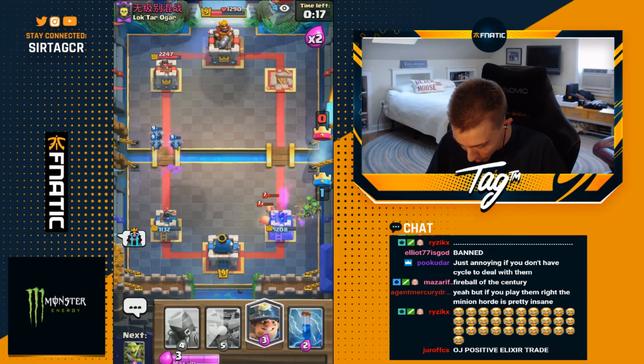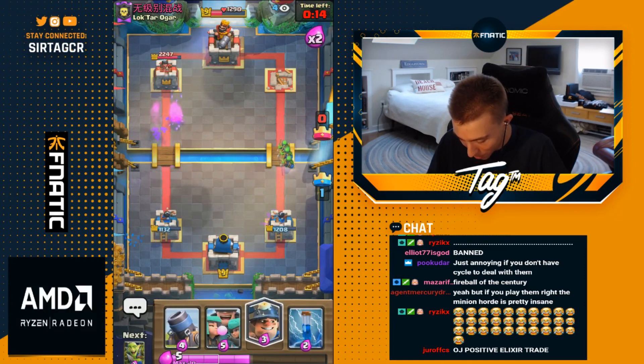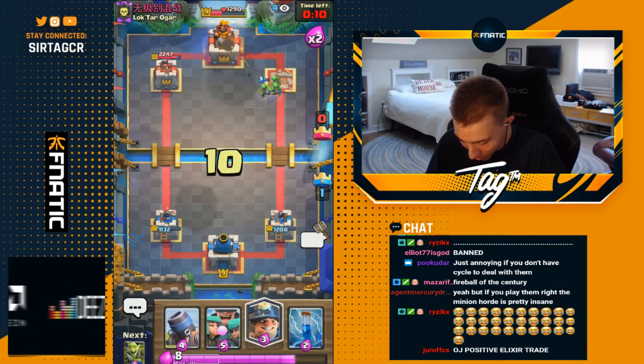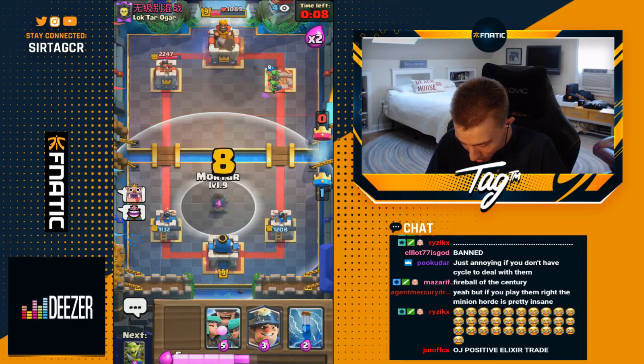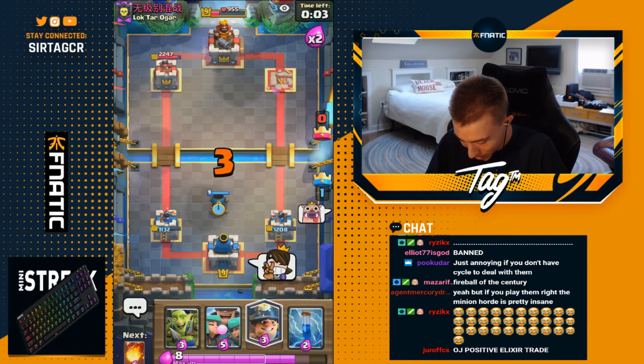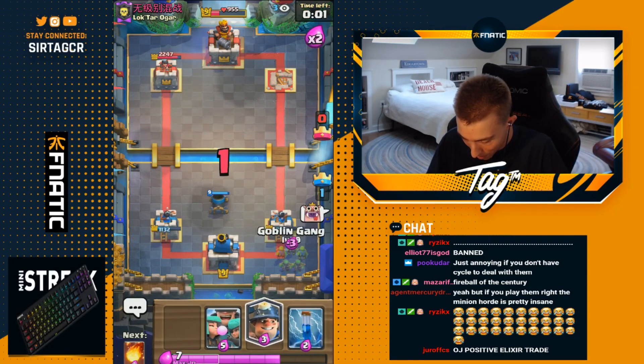Starting off the game with a Goblin Gang at the river. He goes Skeletons, so he's probably running a cycle deck. He's gonna go in for a Valkyrie — probably gonna be Hog Rider with Valkyrie cycle. Could also be Three Musketeers or Royal Hogs. Regardless, we have a counter push, so we're gonna augment this with our Mortar.